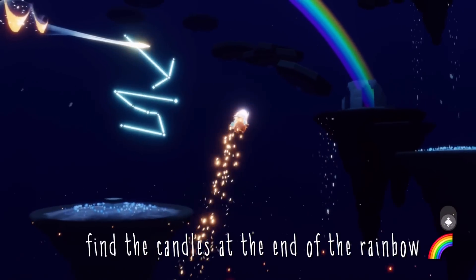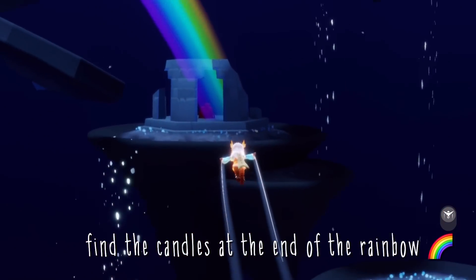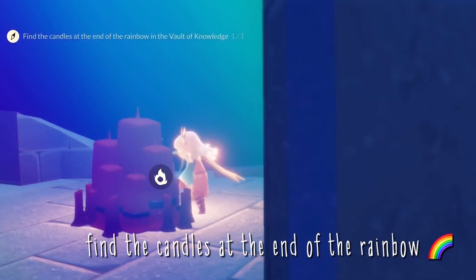Finally, we have to find the candles at the end of the rainbow. The rainbow can be found on the fourth floor in this little broken gazebo. You actually don't have to collect the candles, but might as well.